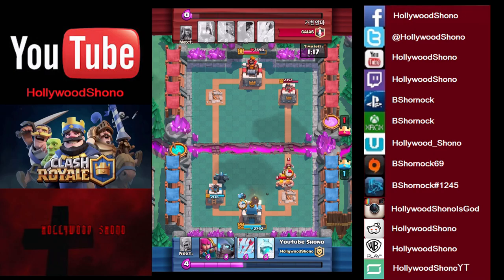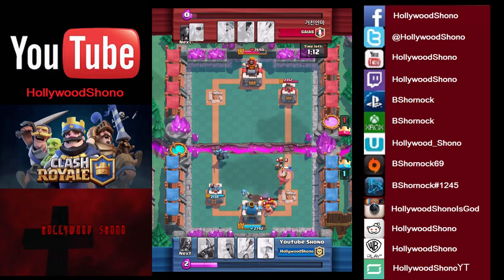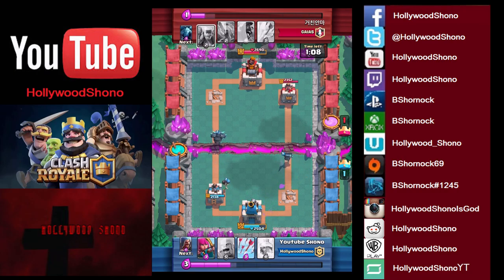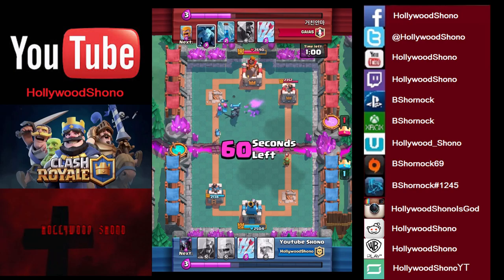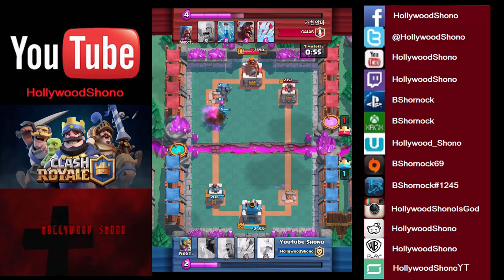He puts Barbs so we're going to place our Bomber right by the tower — that's going to shred those Barbs. Now to pull the Wizard away we're going to use a Mini Pekka. Mini Pekka trades favorably with the Barbarians and the Bomber takes out all the Barbs. We place the Marchers in front; unfortunately one of them hits against the King Tower. We're going to place our Wizard to get rid of the Minions.